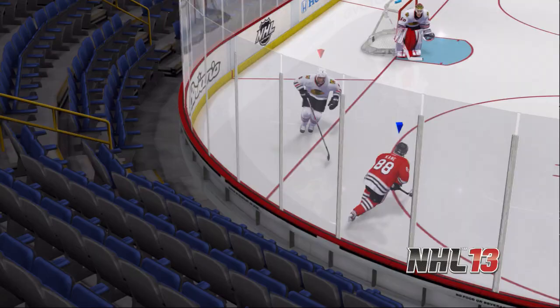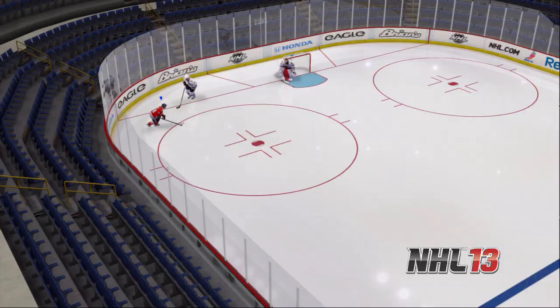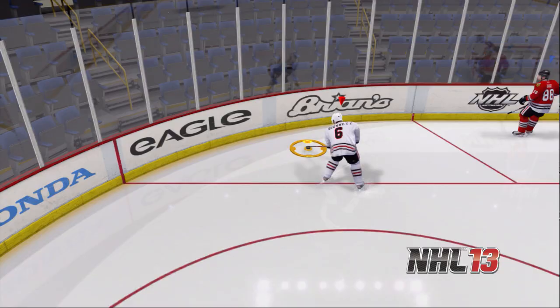Here's NHL 13 again, but from a defensive standpoint. O'Donnell this time stays with Kane, using an explosive first step of his own to create a much better angle and drives Kane out before he can get to that net.